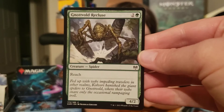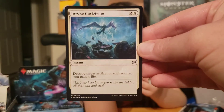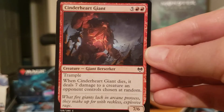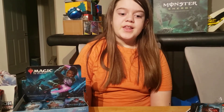Knottvold Recluse — it's a spider. Invoke the Divine. Cinderheart Giant. And Revitalize. And that's it for today. If you liked what you see here, don't forget to like, subscribe, and hit that notification bell. Check out our Facebook page. Have fun. Bye!